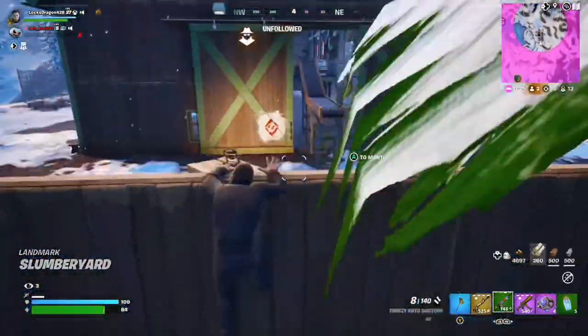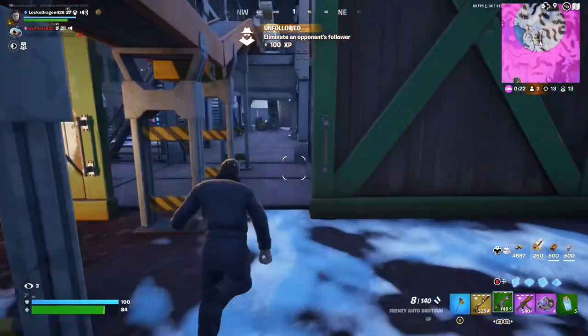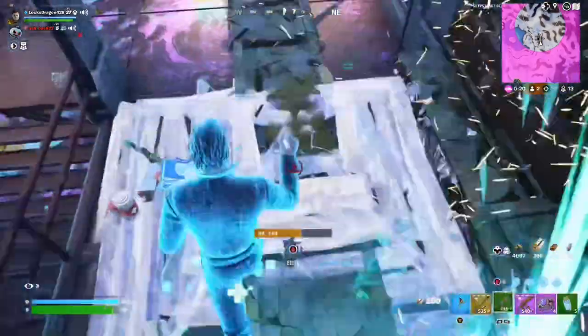There'll be three different types of vehicles you can have. First is the smallest one, which is the Speeder — it's just a little quad bike. There isn't really any room for customization, but it looks really fast and small, and it'll be a nice little vehicle to drive around in.